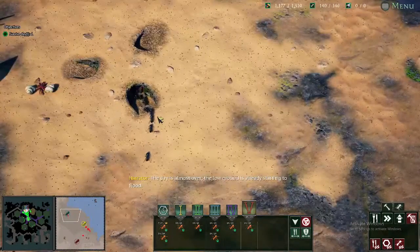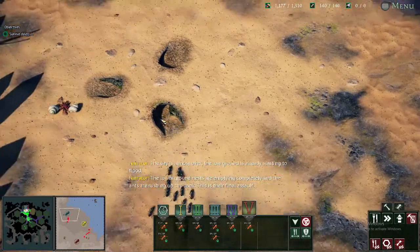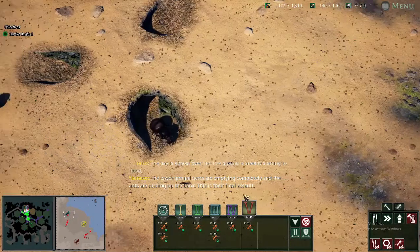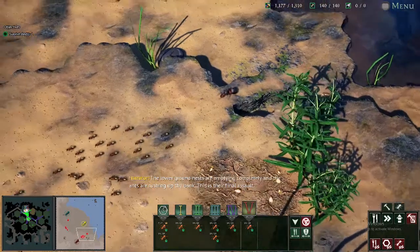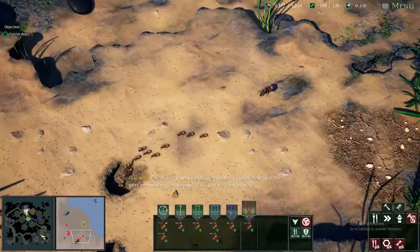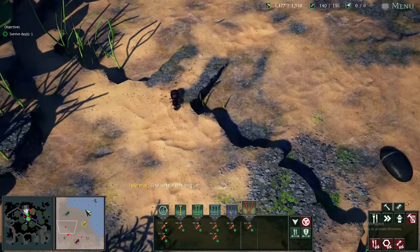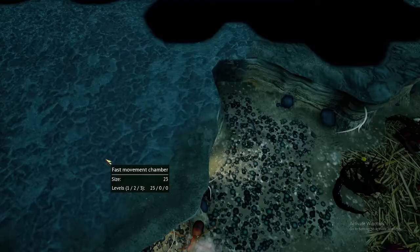The day is almost over and the low ground is already starting to flood. The lower ground nests are emptying completely and the ants are rushing up the bank — this is their final assault. As a last effort they emptied their nests and sent all they had, but my workers would not waver. As the low ground colonies barely escape the tide, they rush up the bank to meet their untimely end.